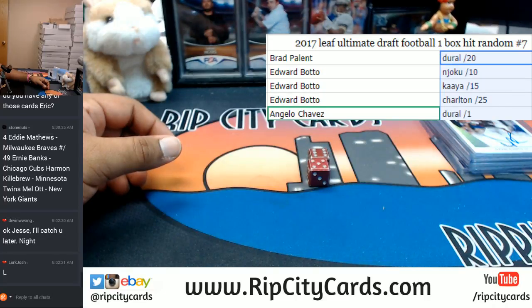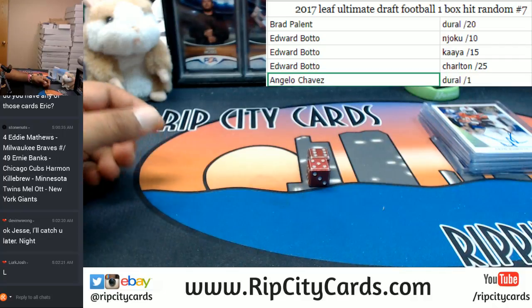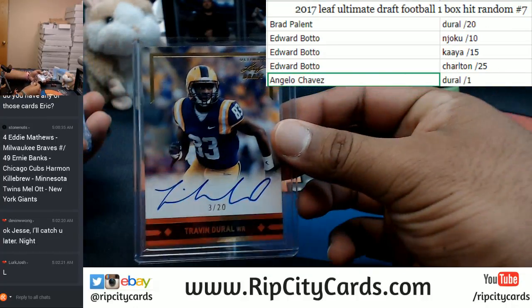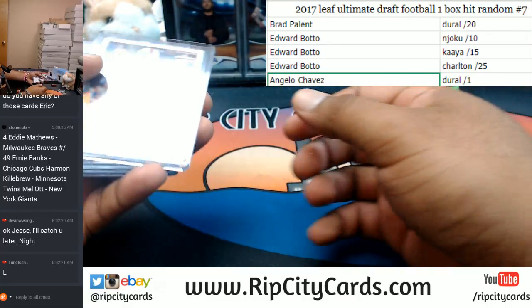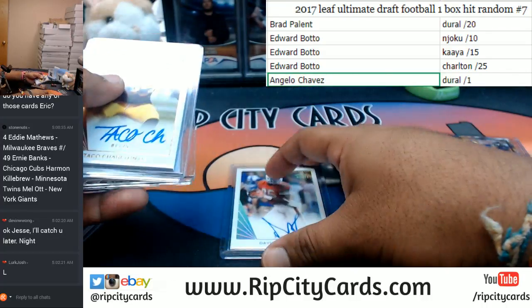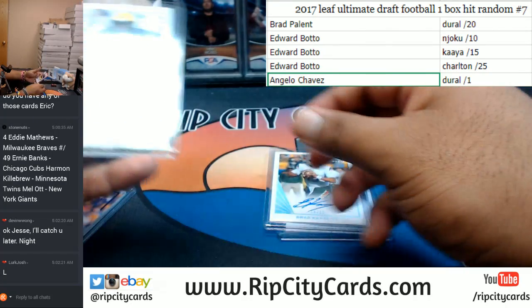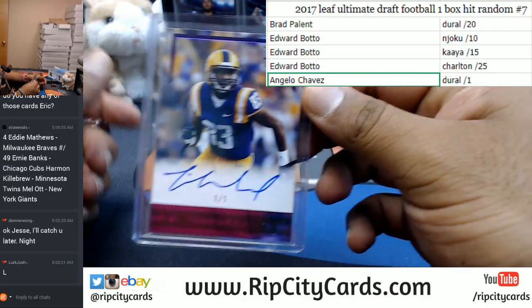There it is — those are the results of the hit random. Brad is going to get the Trevendor All two out of twenty. Little recap: that is yours, Brad. Edward is going to be receiving the Njoku, the Kaya, and the Charlton. Here are your hits, Ed: the Njoku two out of ten, the Kaya two out of fifteen, and the Charlton two out of twenty-five.